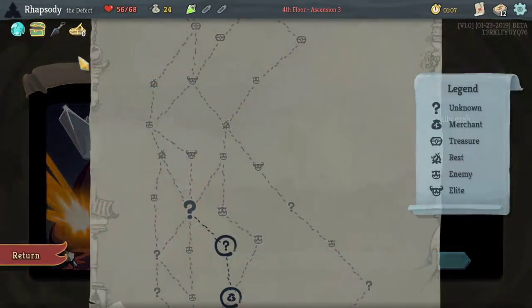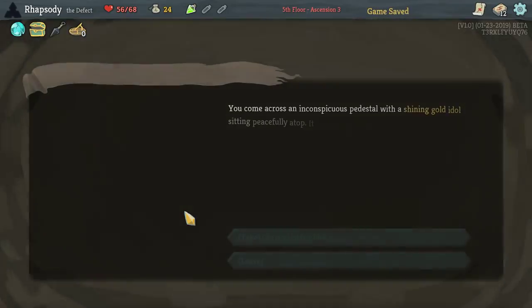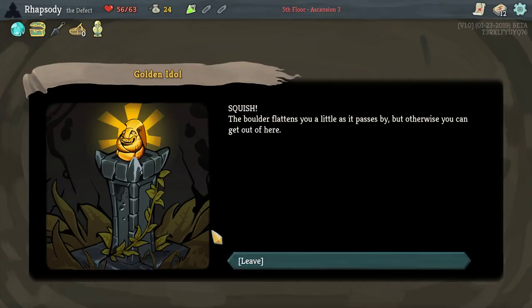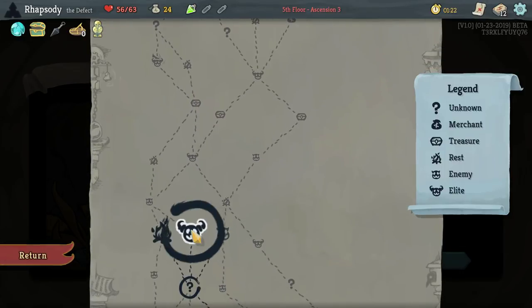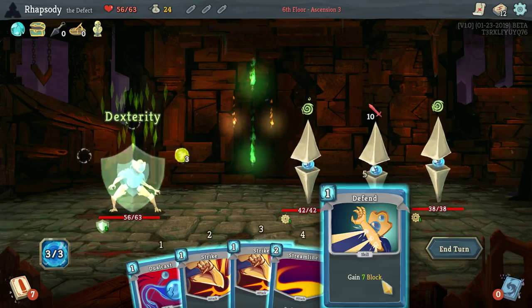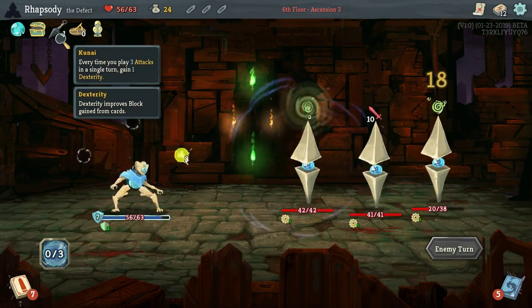Relic, Relic, Relic, Relic — Sundial! Every 3 times you shuffle your draw pile, gain 2 energy. This character actually has a card that shuffles their draw pile, being Reboot, so we can advance that ourselves, which is nice. There is a 4-elite path here and I'm actually not too scared to go down it.